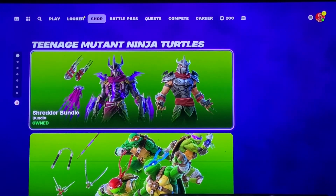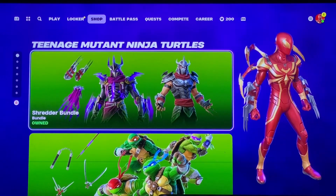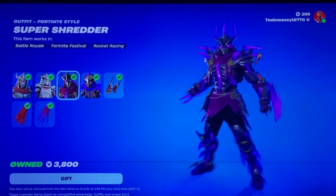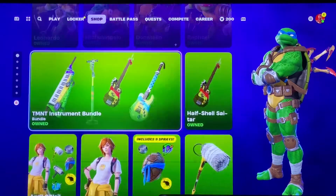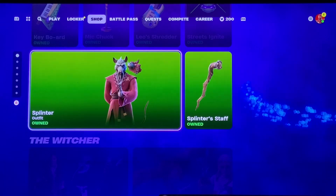Hey guys, how's it going? We're here with tonight's item shop video. We have TMNT returning to the shop. I don't think Shredder was sold before — this might be the first time he's coming to the item shop. We got both Shredders, the TMNT bundle, the instruments, April O'Neil, and Splinter.